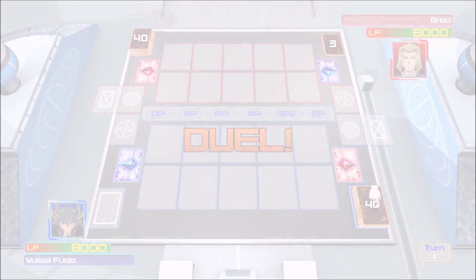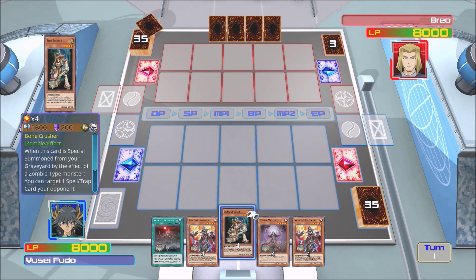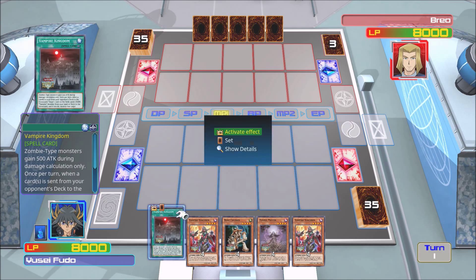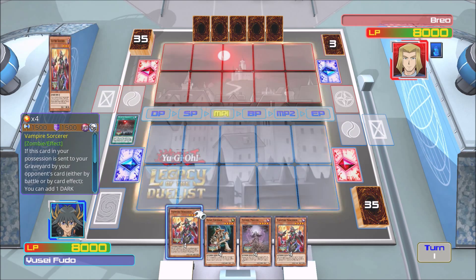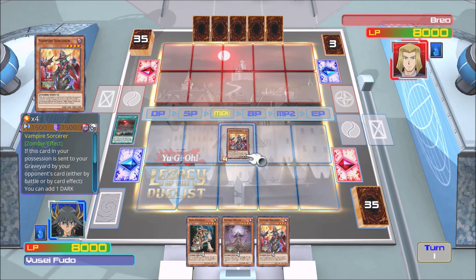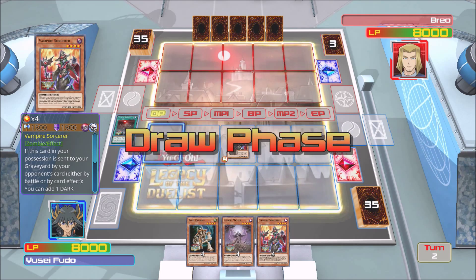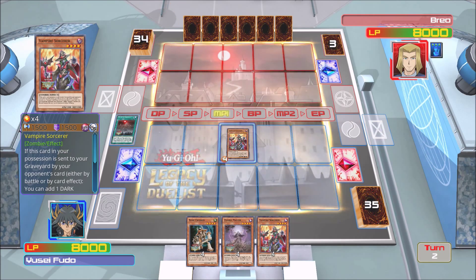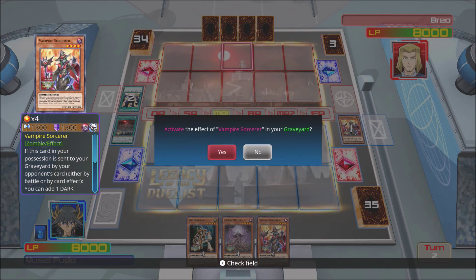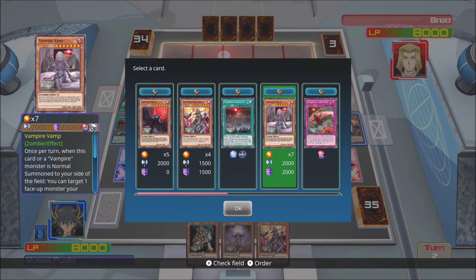Because anytime I've used this deck, I've either gotten all spells and trap cards, or it was just all my high level monsters right off the bat and then all spells and traps with none to get my level 4s out. Okay, look, we got a decent hand — thank the gods. So we're activating Vampire Kingdom and then we're going to summon Vampire Sorcerer into attack mode, then end our turn right there.